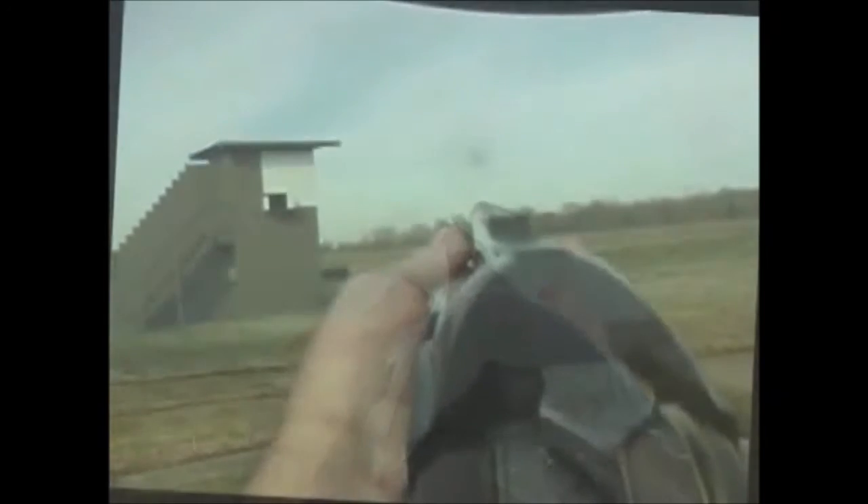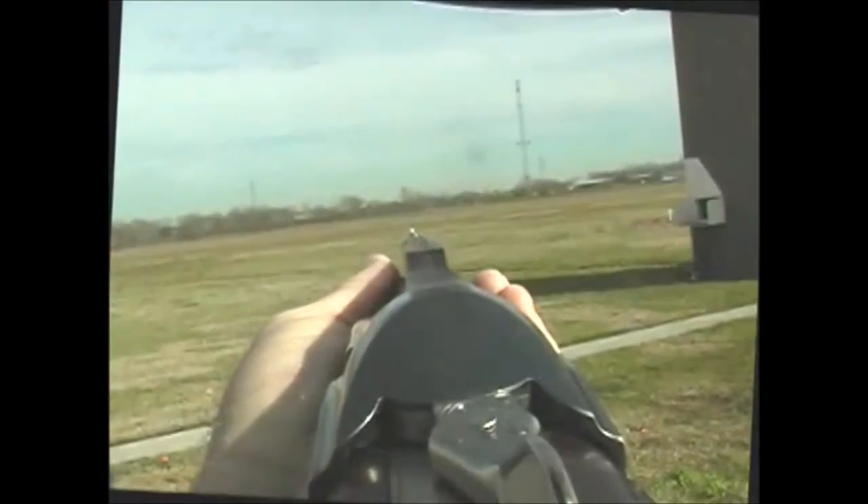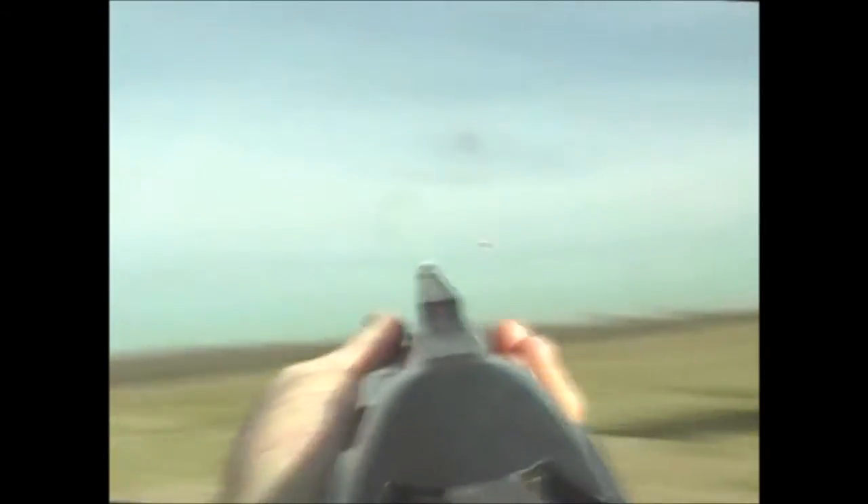Station five, high house — hold point, eye shift, three and a half to four feet of lead. Low five — hold point, eye shift, two and a half to three feet of lead.